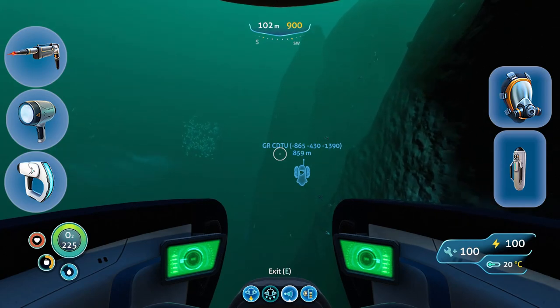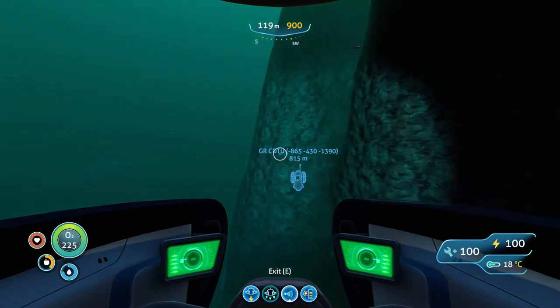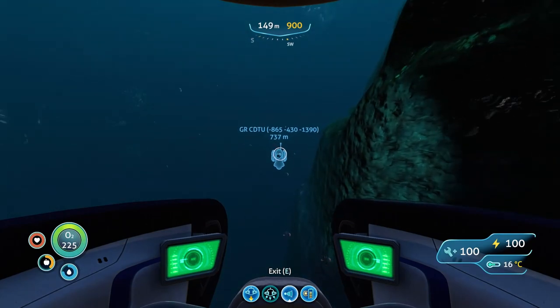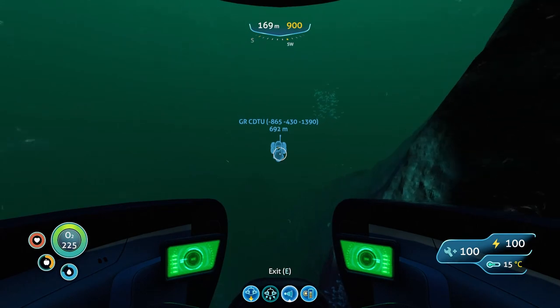Now this data box is located — well, not within a wreck exactly, but amongst wreckage debris, next to the rear end of the ship I'm guessing. So if you want to explore it, there's plenty of stuff to explore. But we're going just for the data box, which is located outside amongst the rubble.